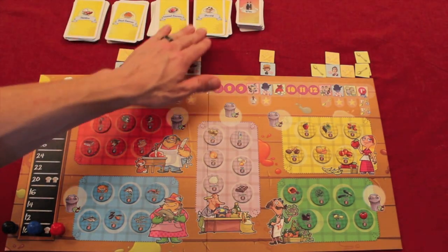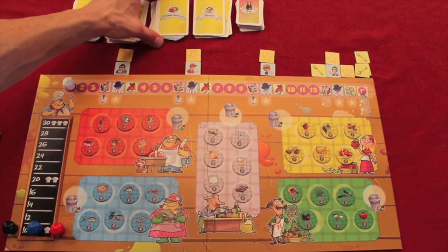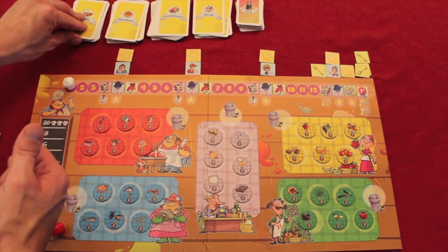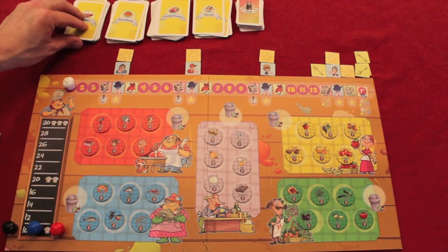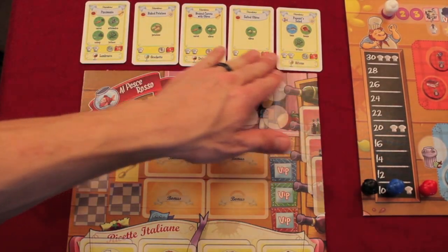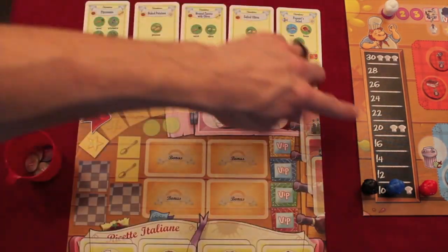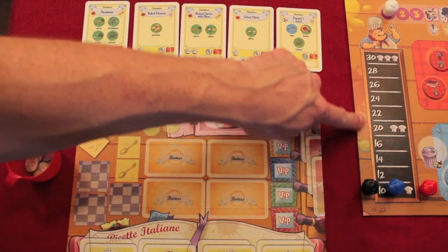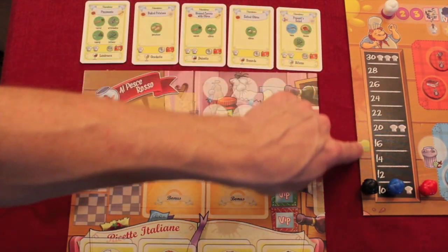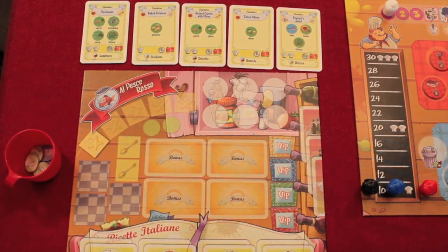When you go and look for recipes, you can take from starters, first course, second course, or desserts — any one of these. You take five cards and get to pick them up and look at them. Note that on the board there's a place with a single chef hat, then at 20 points there are two chef hats, and at 30 there are three. Different levels of chefs matter as you look at recipes.